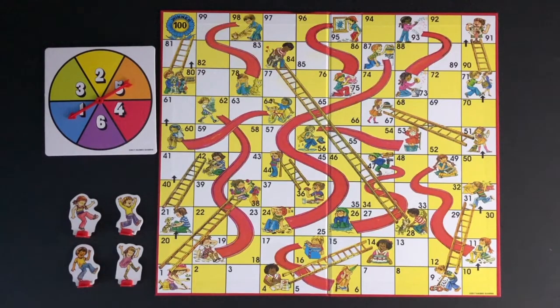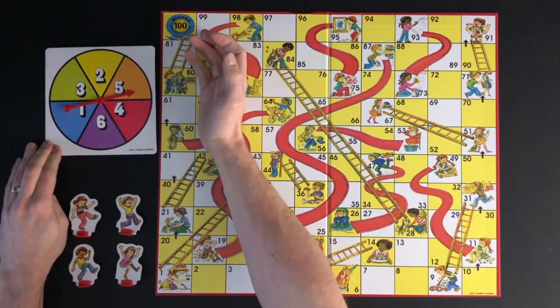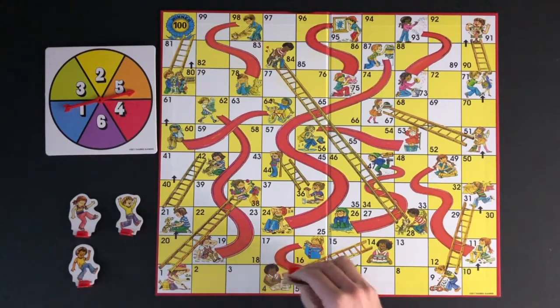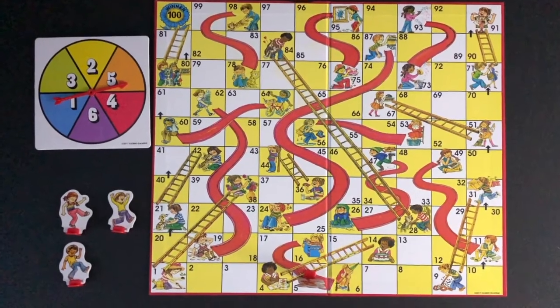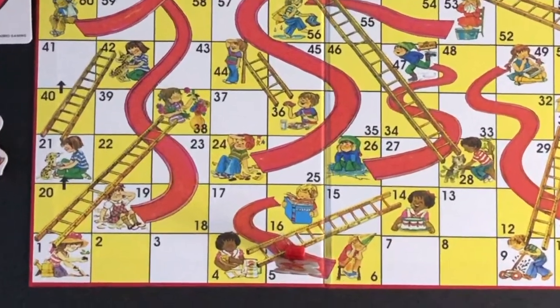The first player will spin the spinner. The player will then move the amount of squares equal to the number spun. This player moves 5 squares as the spinner landed on 5. The square landed in is not the bottom of a ladder or the top of a chute, so no additional action is taken.